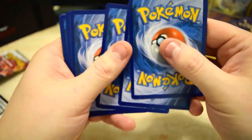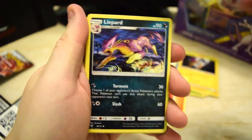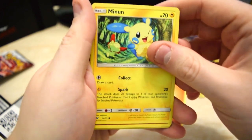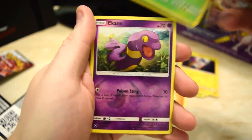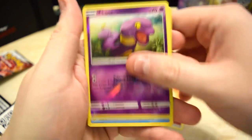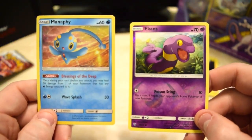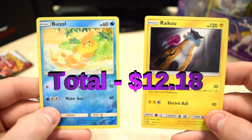Last pack for Shining Legends — we need to redeem ourselves here. We haven't been getting great stuff. We got Energy Retrieval, Electrode, Mawile, Purrloin, Minun, Stun Fisk, Breloom, a reverse Eevee, and on the end we've got a holo Monferno.